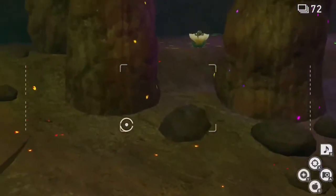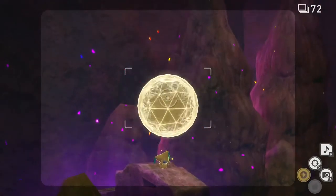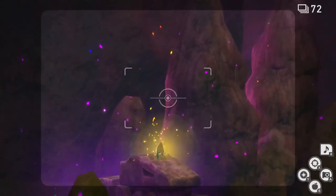As you approach the 3rd statue, you will see Jirachi sleeping on top of it. Hit Jirachi with lumina orbs until it wakes up and flies off. Then the 3rd crystal bloom is somewhat hidden amongst the stalagmites to the left of the 3rd statue.